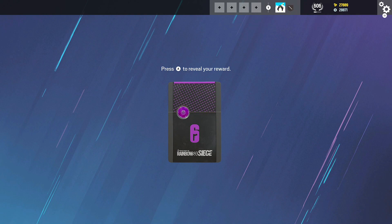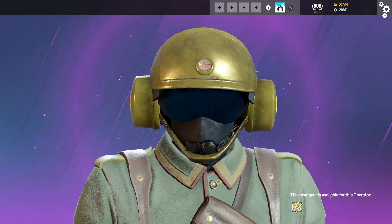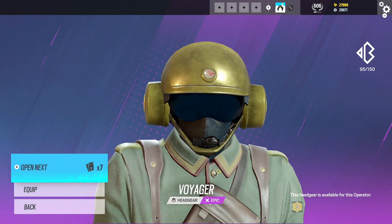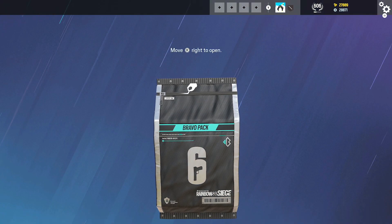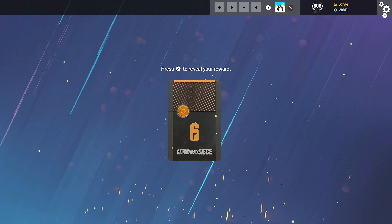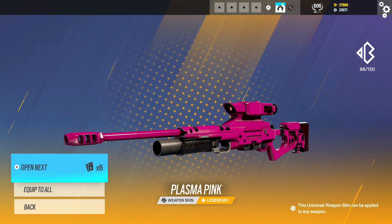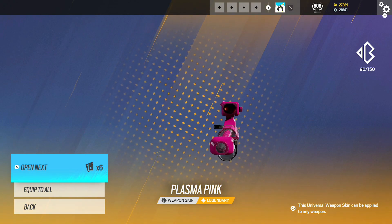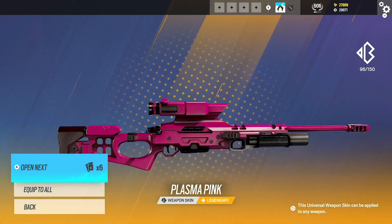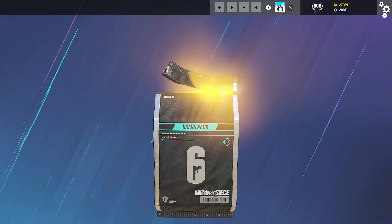Let me know guys what Black Ice you think I'll get. I reckon it's going to be Kali Black Ice. That's a Jaeger headgear - I thought I had this headgear already. We're going to get back-to-back epics please, game. We got a legendary! This attachment skin - plasma pink - that's actually a nice one to get. I'm pretty sure it's the full skin, I actually never had that so I'll take that.